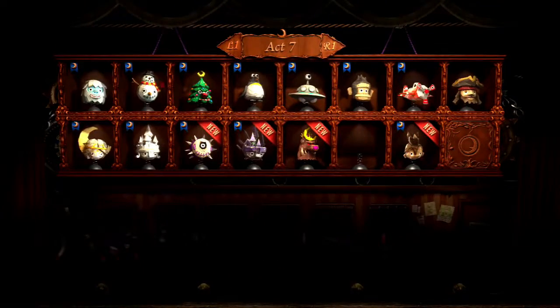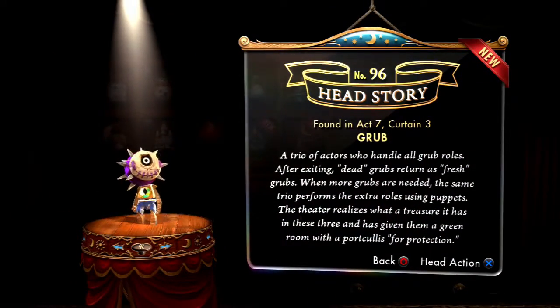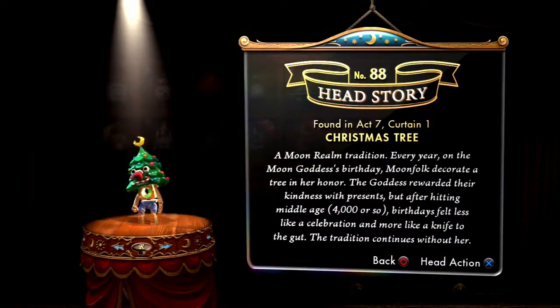We've got a bunch of heads. Let's take a look at what we unlocked at the end of last episode. The Grubhead — it's kind of cute, actually, when you see it up close. I love those little claws.